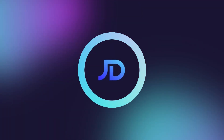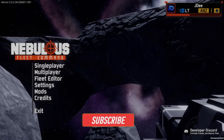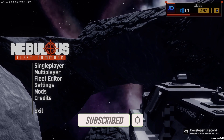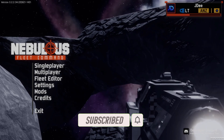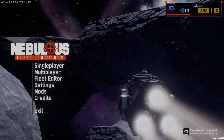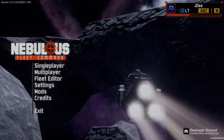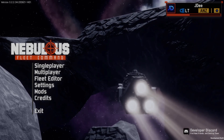Hello and welcome, I'm JD, and in this tutorial I'm going to take you through how to use console commands so that when you're testing a concept or a fleet in Nebulous Fleet Command, it's a little bit easier and you get the effects that you want. Before I dive straight into the console commands, I just want to take you through a few things that I've found very helpful when setting up a test.